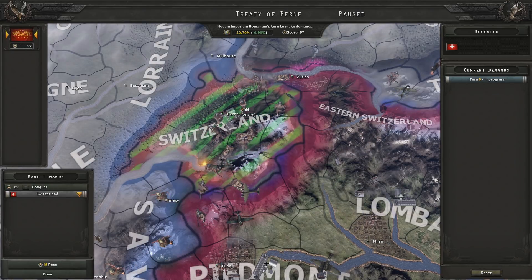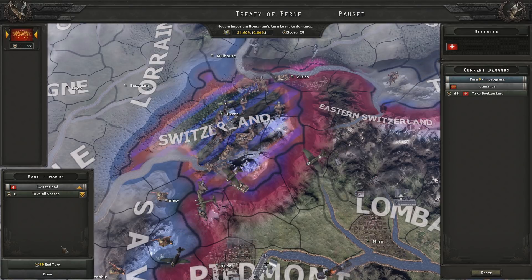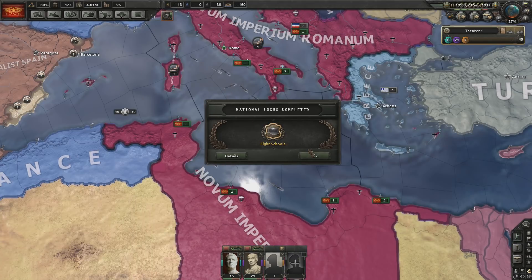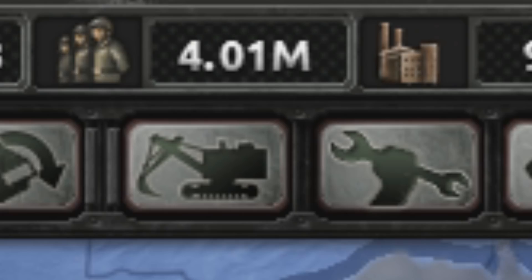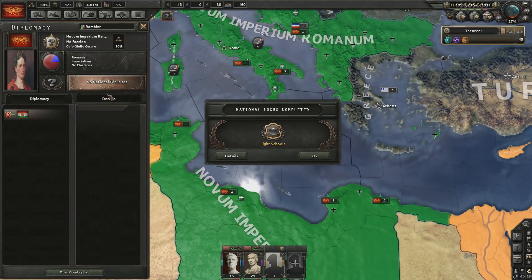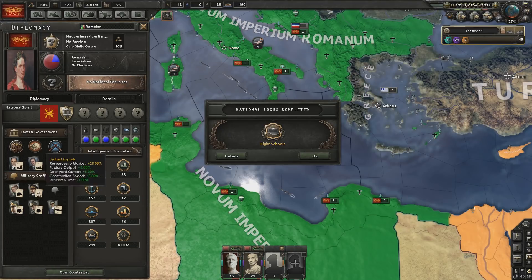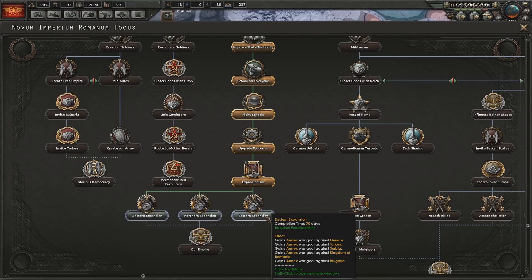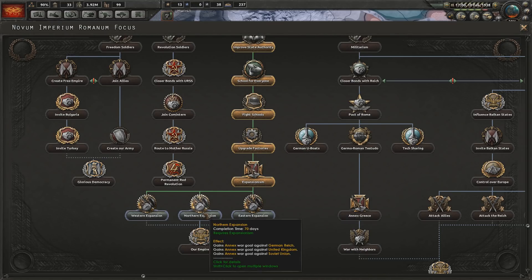I wonder who else I can gobble. With flight schools, we now have 4 million recruitable population, and we're unlimited. Almost 1938, and no one has yet to really challenge me, which is brilliant. I really like this — this is the kind of Hearts of Iron game I've always wanted. I think I'll stick with Eastern expansion.